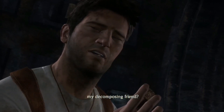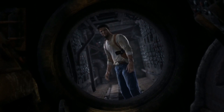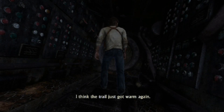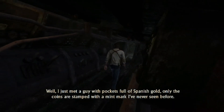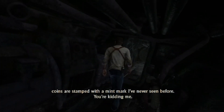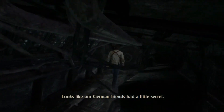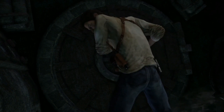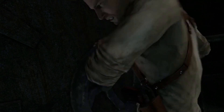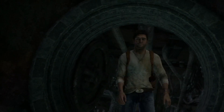Now where'd you get this, my decomposing friend? The trail just got warm again — he met a guy full of Spanish gold, but the coins are stamped with a mint mark he's never seen before. Looks like our German friends had a little secret. I watched a playthrough of this not too long ago, so I'm hoping I'm not accidentally stealing commentary — am I noticing things for myself or is it just in the back of my mind?